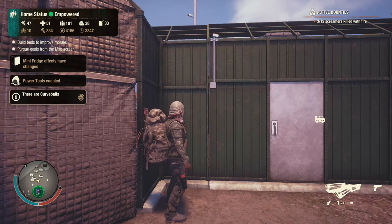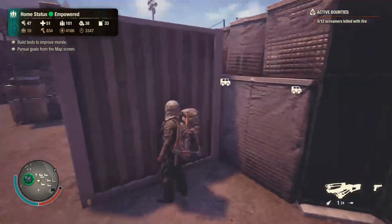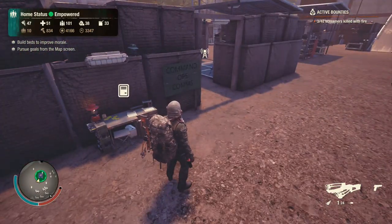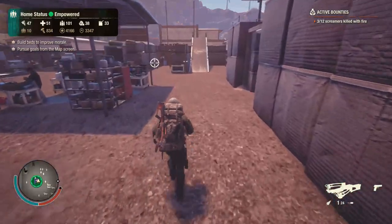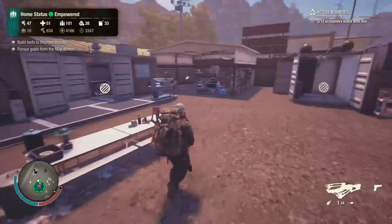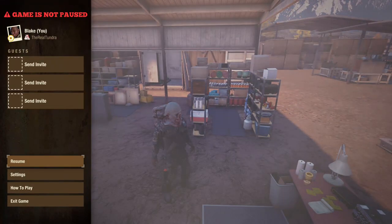Alright guys, now that we're back, let's talk about some of these tips and tricks. State of Decay on Lethal Zone is a lot easier than you think — you guys just make it harder than it needs to be. Quick general advice: don't drive fast in a vehicle, as bloaters will pop up out of nowhere. Stay away from all special infected — jugs, ferals, juggernauts, screamers — just stay away from these guys and you'll be fine.